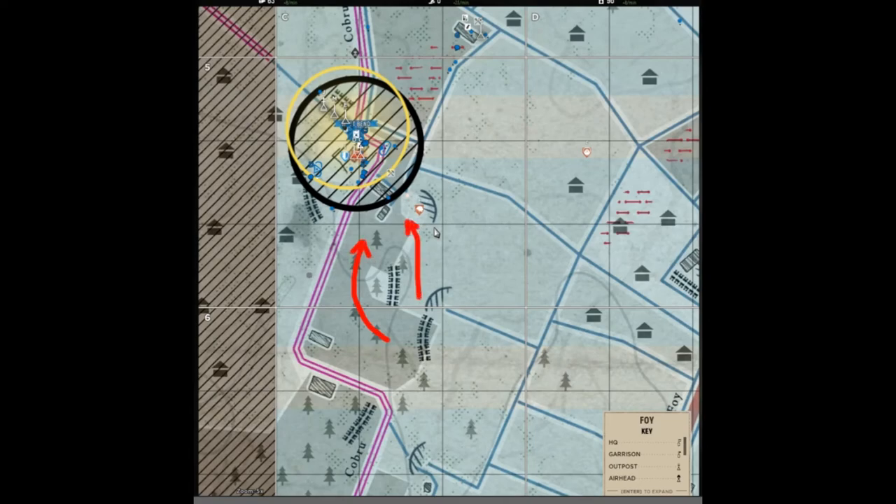Another key feature to note is that from the northeast to southeast there are mostly open fields, which could make ideal kill zones due to little cover.